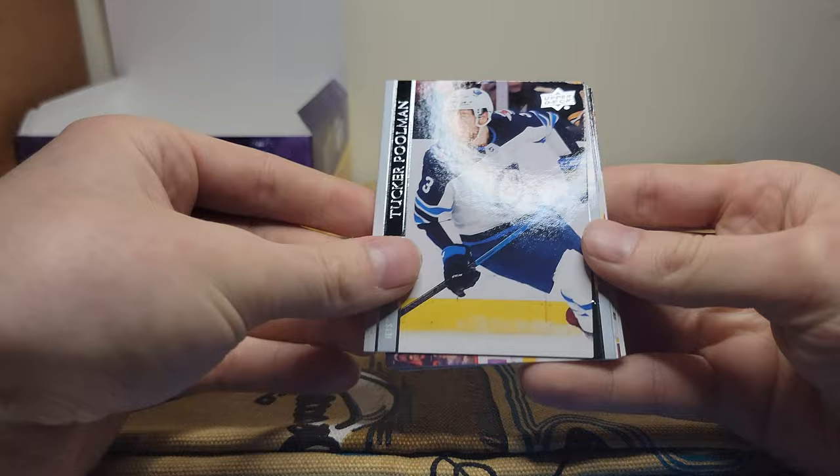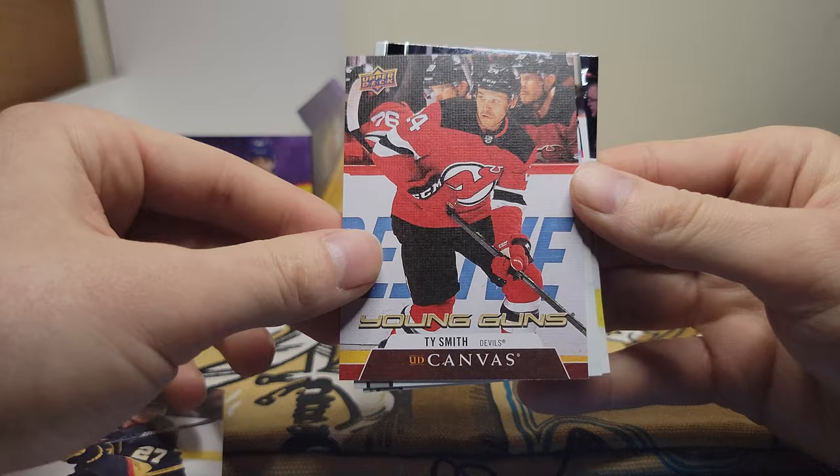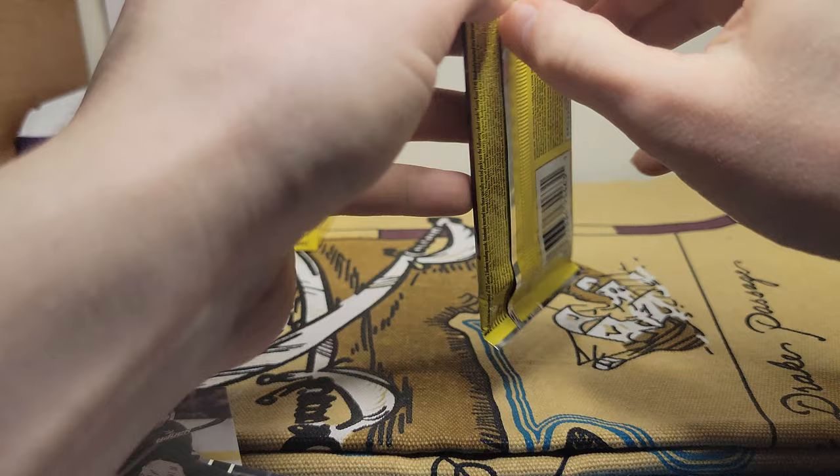Tucker Poolman, Jordie Benn, Shea Theodore, Young Gun canvas of Ty Smith — that's not a bad one. I get mixed reviews on him but I will always take a Young Gun canvas. Cory Perry, Adam Boqvist, Jake Gardiner, and Anthony Mantha.